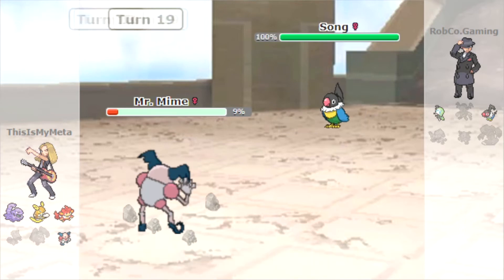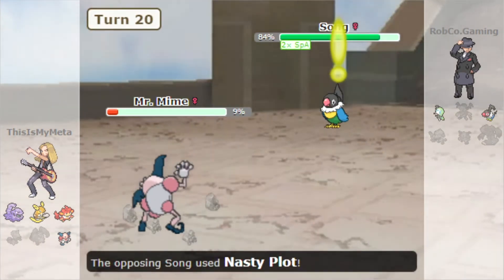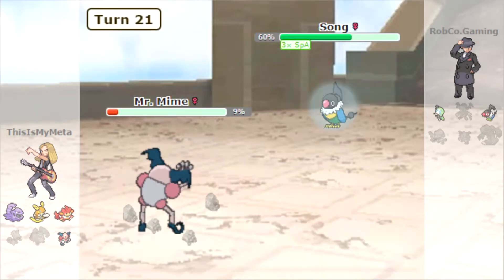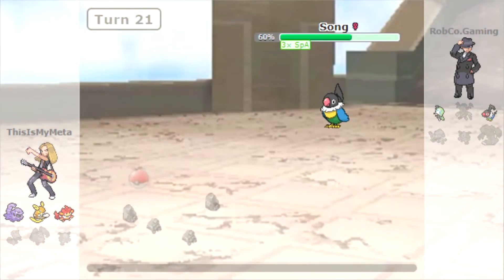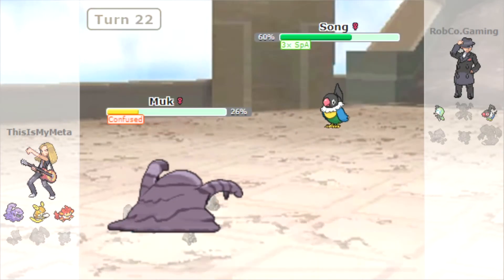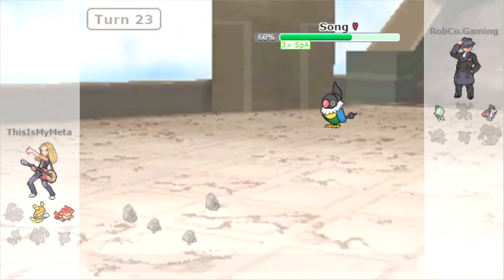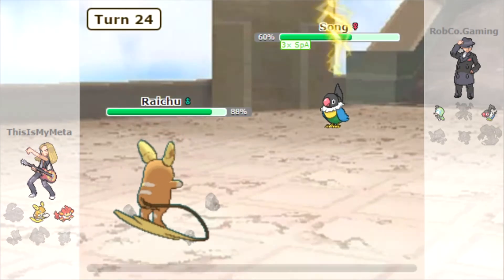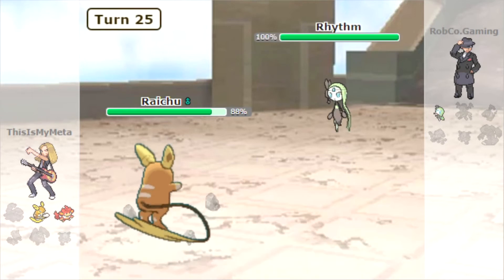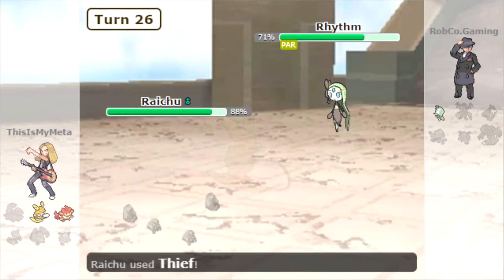Then they're going to throw in the Chatot — Chatot is actually a scary Pokemon because it's got Nasty Plot and Boomburst. Special Chatot is a little bit scary. We steal its Weakness Policy, not that we would have done any special attack that's super effective against it. It goes for Chatter, which does massive damage and confuses us. We hurt ourselves in confusion and it goes for Boomburst, and we are dead. Chatot is sweeping right now. We do manage to be faster than it with Raichu and Thunderbolt it down.